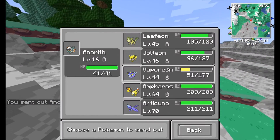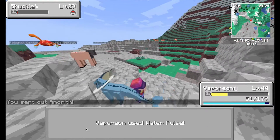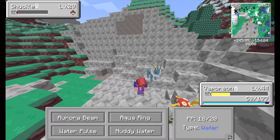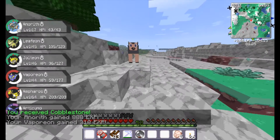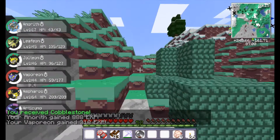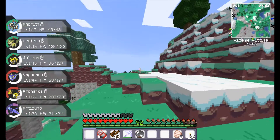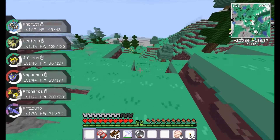Even though you're level 64, Jolteon is kind of one-upping you, and I need Pokemon that can perform well. If they can't, then they get left behind. I'm sorry, that's just the way it is. There's no amount of training that can save a Pokemon that just won't perform. If it won't, then it's gone. That's how Pokemon works.